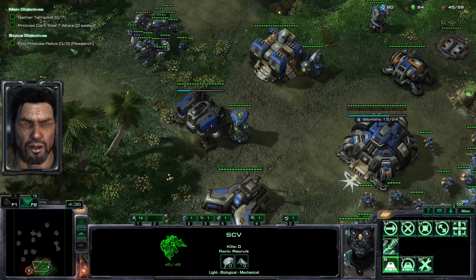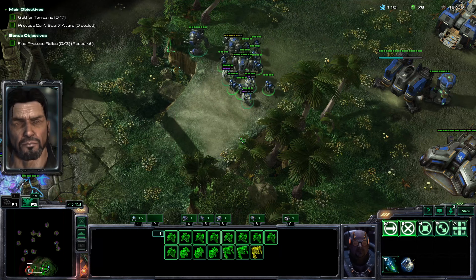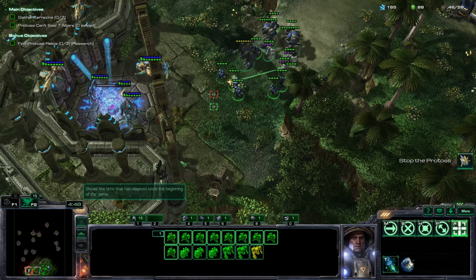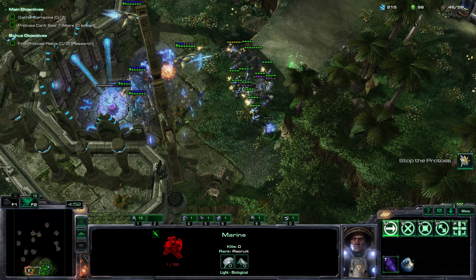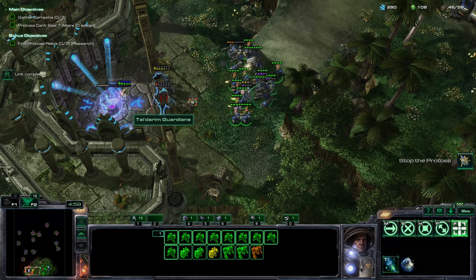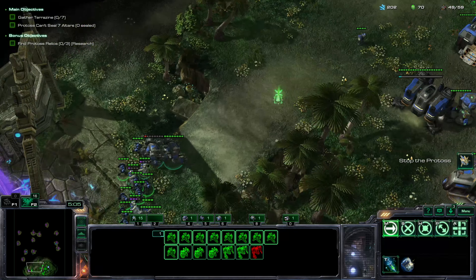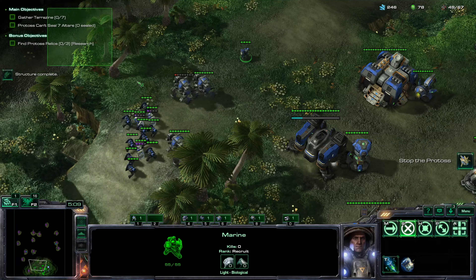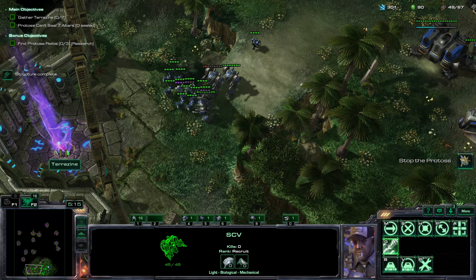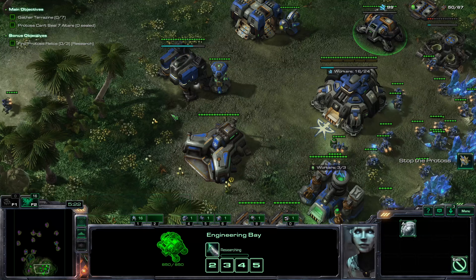The order in which they seal off the Terrazine altars never changes. However you see them attacking in mine, they will most likely be attacking the same way in yours — so make sure you keep an eye out. We're going to micro that Marine out — very clean micro. I like to personally wait on harvesting the Terrazine, but for this one I'm going to immediately harvest the first canister on the left, so there's one less Terrazine canister that they can seal off.